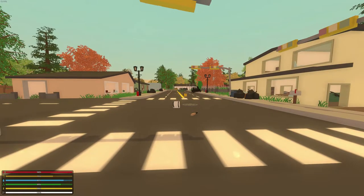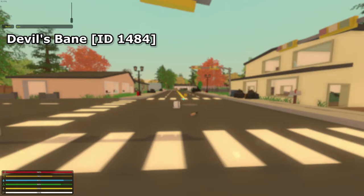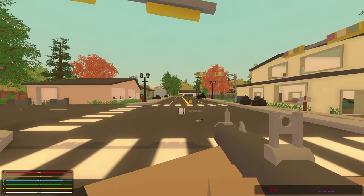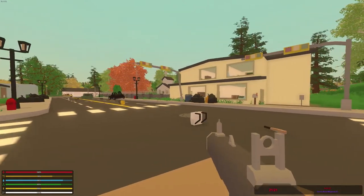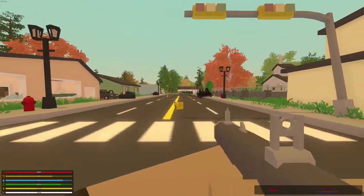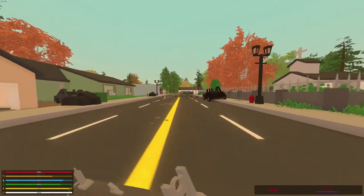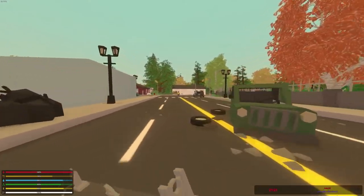So that brings us to the second weapon, which is the Devil's Bane. You can get it by typing slash give 1484. And look at this shotgun — it has 21 rounds. That's nearly a military magazine. So let's try and find some zombies and kill them, because this is 21 rounds of pure demolition.